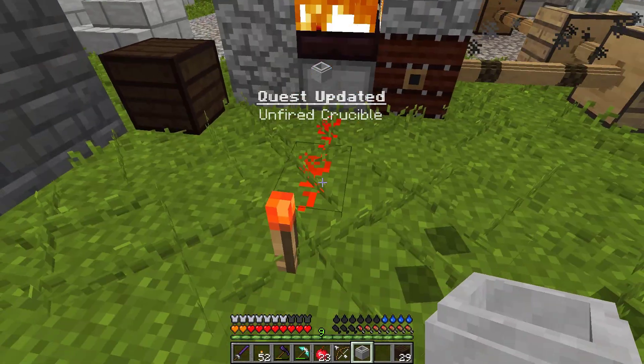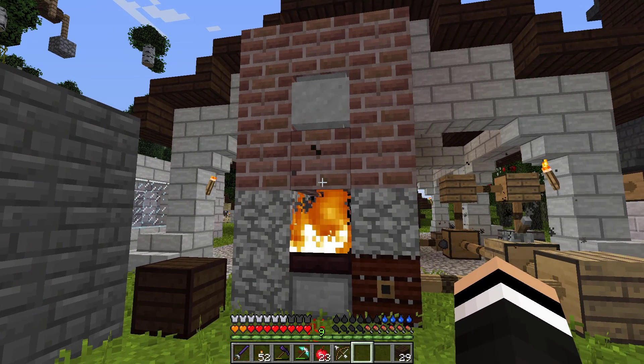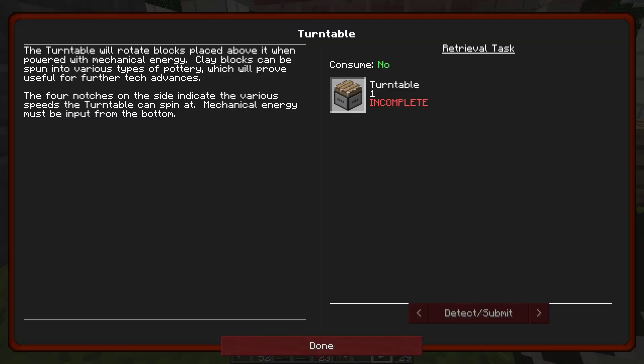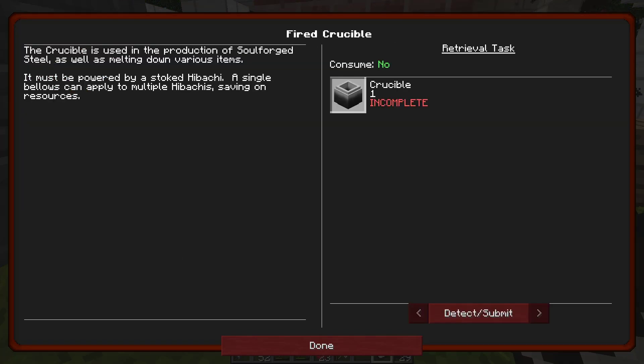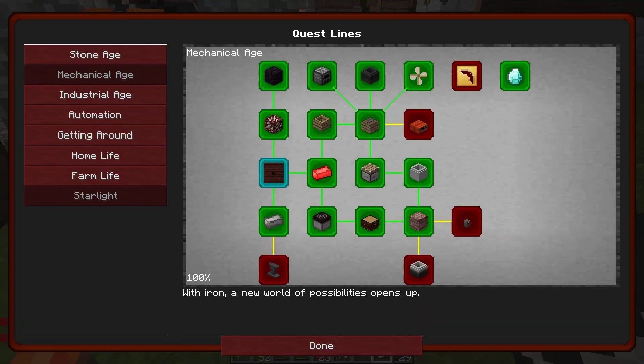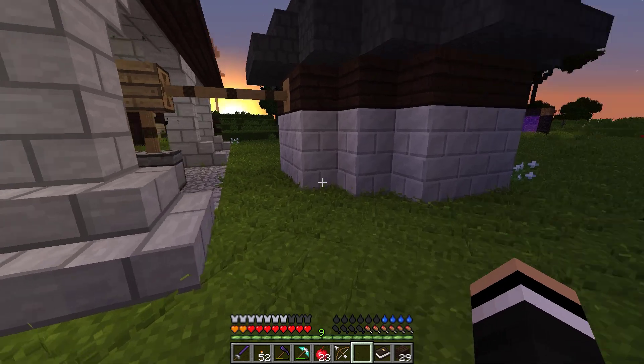We have an unfired crucible - very nice! Let's try and shove this in the kiln and see if it works. It probably says in the quest book how this is done. Unfired crucible... fire crucible... the crucible is used in the production of force fields and must be powered by a stoked hibachi. It doesn't actually say how you fire it - it just says how you make the unfired one.